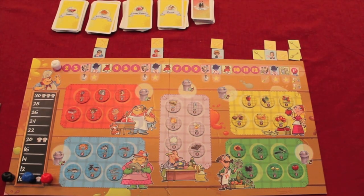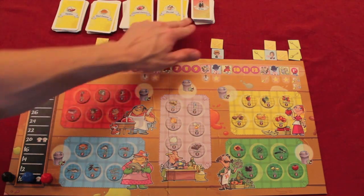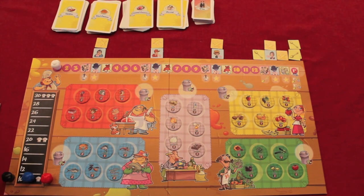Since the game has both a basic and an advanced version, I'm going to talk about the actions in the basic game, and then at the end of the review I'll talk about what the advanced game adds. In the basic game, you essentially have three things you can do on your turn: get a recipe, buy wine, or go shopping.